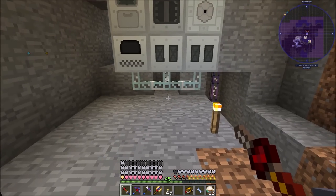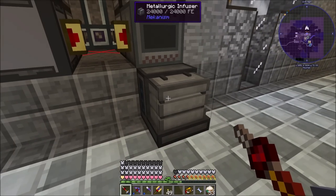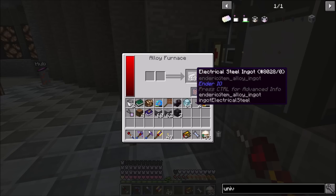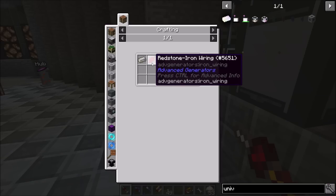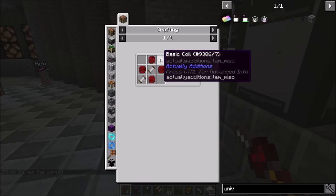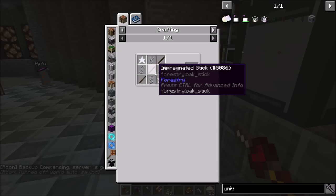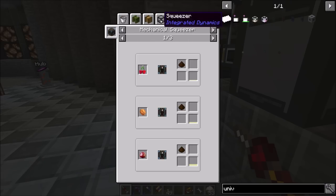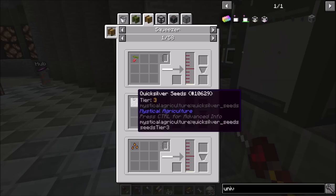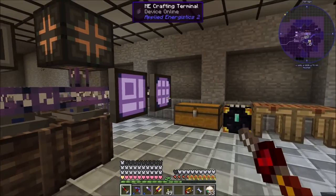With the four times multiplier for this pack, the universal cables need electrical steel - which I have the alloy furnace making from steel and silicon - plus redstone iron wiring, which we did last episode. For the basic coils we need aluminum wire, impregnated sticks, and inorite crystal. We need to start with the impregnated sticks, which means we need a carpenter and a squeezer to make seed oil. We're going to go straight for the Forestry squeezer.